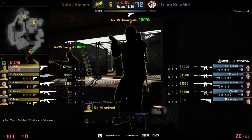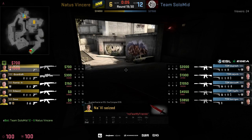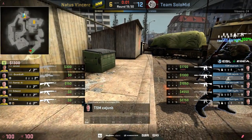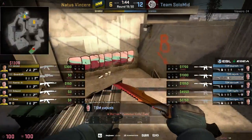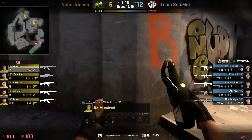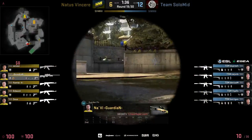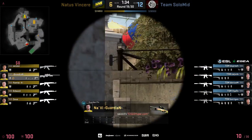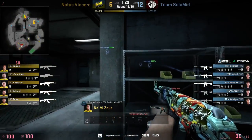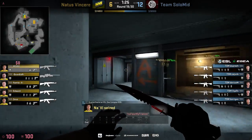12-6 — TSM got the maximum out of the pistol round and these first three rounds. It's looking really good for TSM. Unfortunately for Cease, he checked the corner but not carefully enough because he was in a rush to reach the B bombsite as quick as he could. That allowed Cajun B to get frags from behind. TSM with a 12-6 lead heading into the first rifle round. If NaVi can't win this, it's 13 or 14-6.